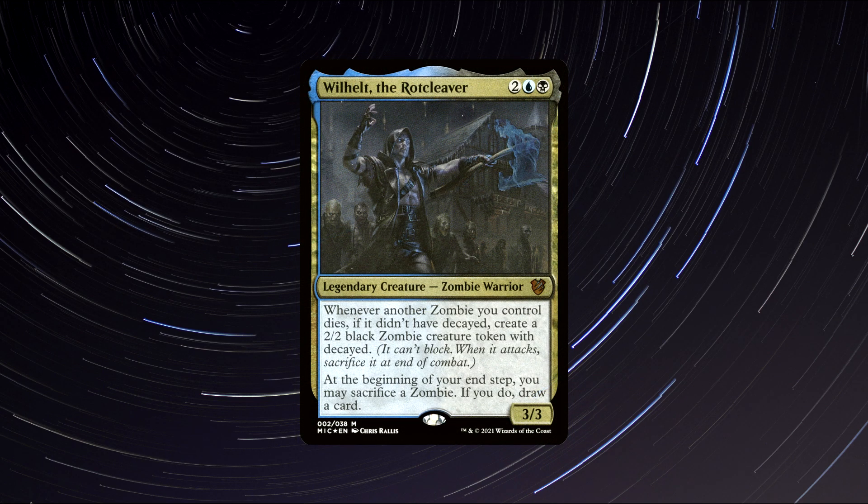Number 3: Willheld the Rot Cleaver. A legendary zombie warrior creature that costs 1 black, 1 blue, and 2 generic mana to cast. It has 3 power and 3 toughness and says the following: Whenever another zombie you control dies, if it didn't have Decayed, create a 2/2 black zombie creature token with Decayed. It can't block. When it attacks, sacrifice it at the end of combat. At the beginning of your end step, you may sacrifice a zombie. If you do, draw a card.